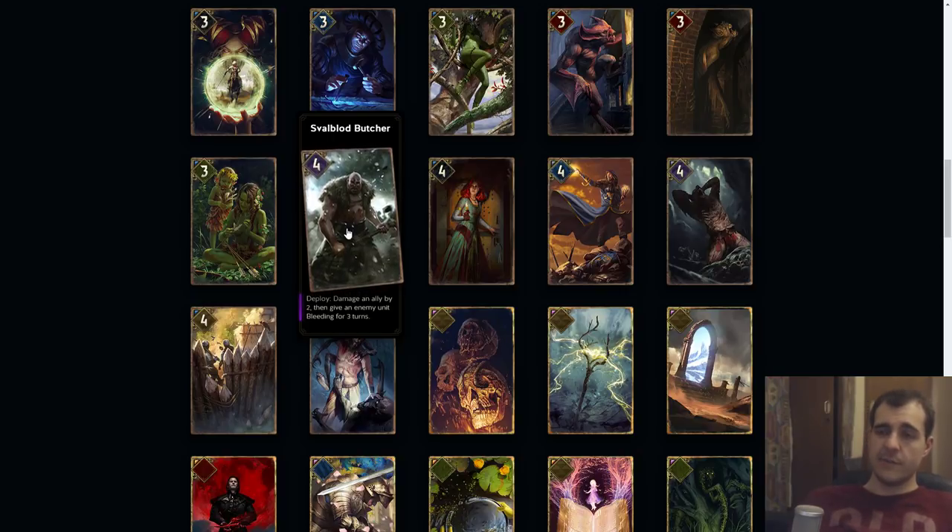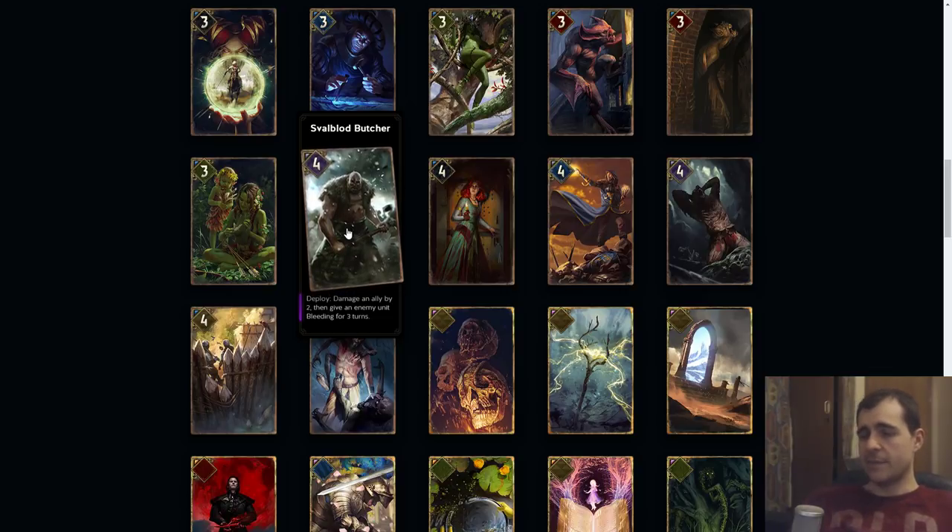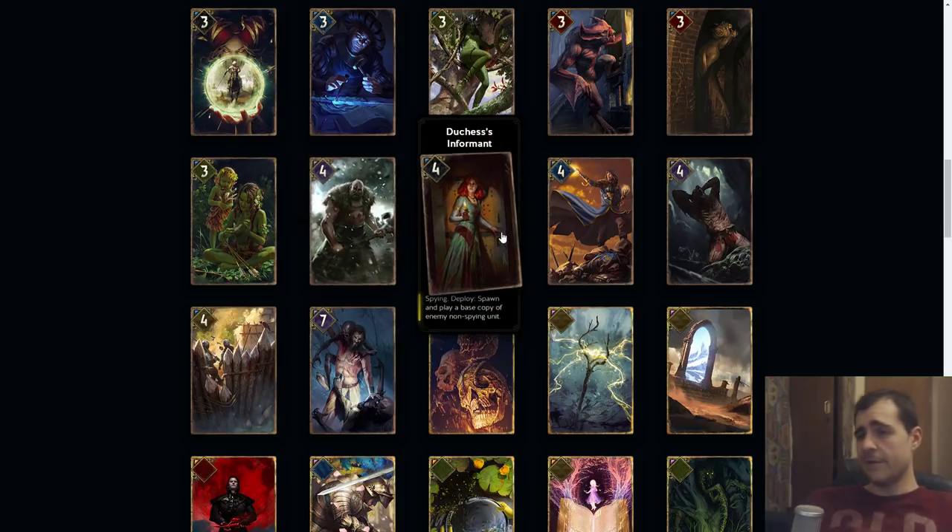Even worst case scenario it's going to be a five point card — you just deal damage to one of your allies. This would need to be at least a five, maybe more. It depends on how hard it is to pull off the synergy, but it looks like it's not that hard. Also it's bleeding so it can be somewhat shut down, so I think it's more like a five.